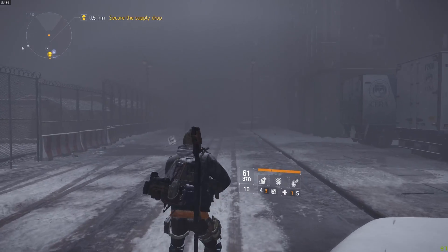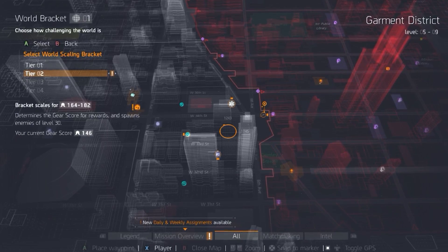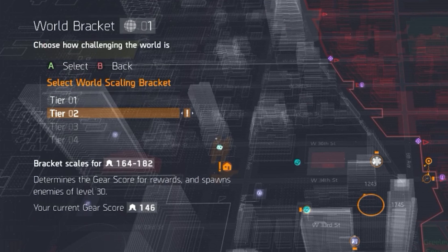Let's talk about the world tier system. When you reach level 30, you can open your map and select which tier you want to play in. Tier 1 has all enemies at level 30, tier 2 at level 31, tier 3 at level 32, and tier 4 — you probably already guessed it — all enemies are going to be level 33.